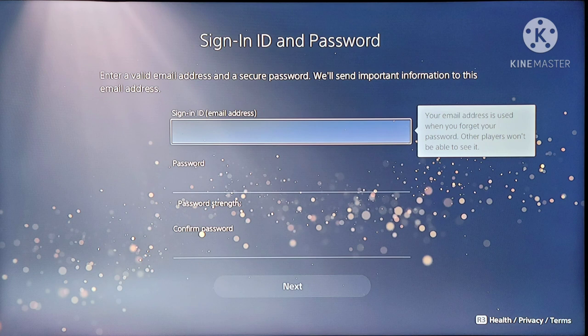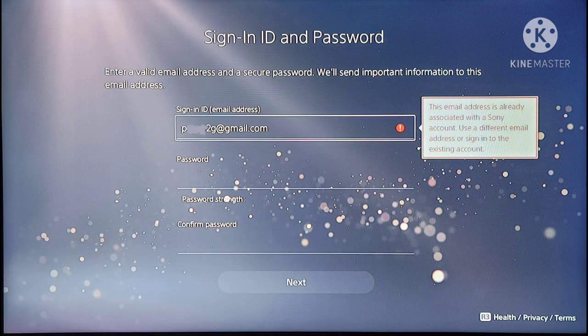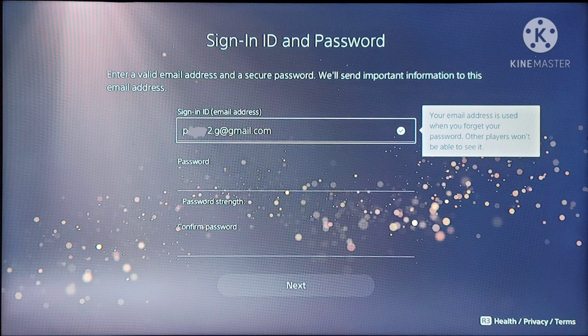Now right here is where you're going to enter your original PlayStation Plus sign-in information. You can see this is mine and it says the account has already been used. All you got to do is go back and enter a period right after the first letter, or before the last letter before you get to the at symbol — just like this. I put mine before the last letter before the at symbol, but you can put it anywhere in between.